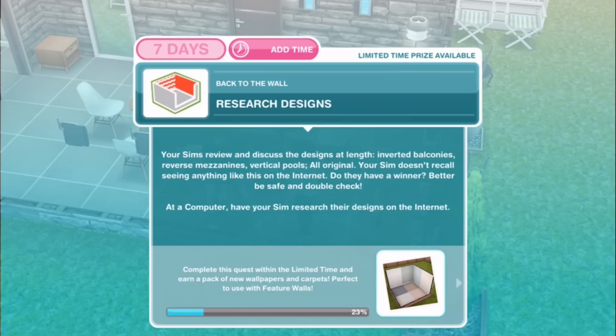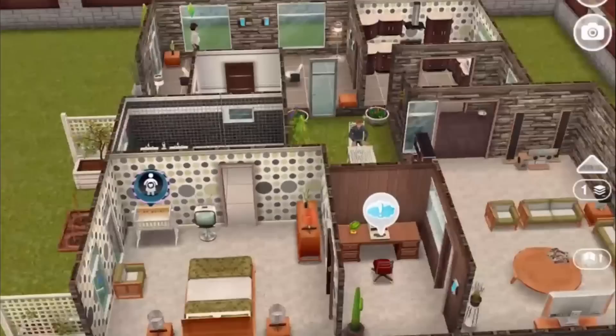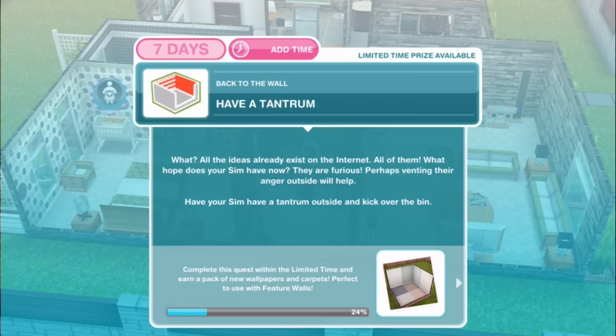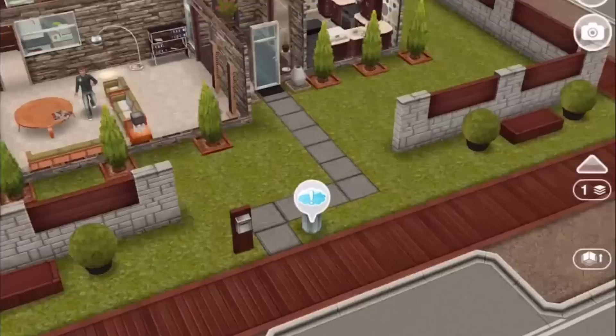Next: Research designs. Your sims review and discuss the designs at length — inverted balconies, reverse mezzanines, vertical pools. All original and impractical. Your sim doesn't recall seeing anything like this online — better double check. At a computer, have your sim research designs for 2 hours and 20 minutes. Next: Have a tantrum. All the ideas already exist on the internet — all of them. What hope does your sim have? They are furious. Have your sim have a tantrum outside and kick over the bin for 45 minutes.